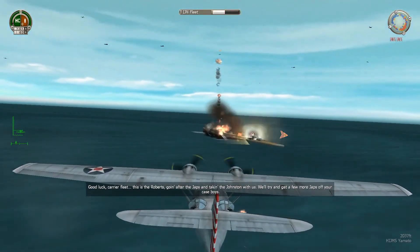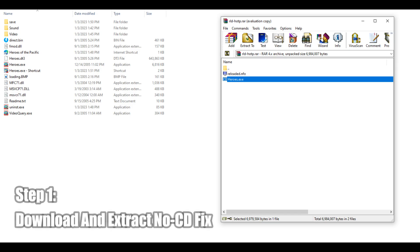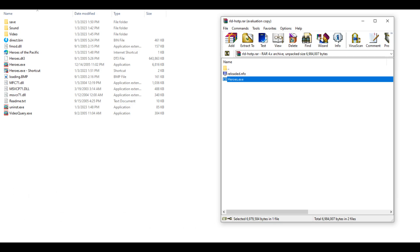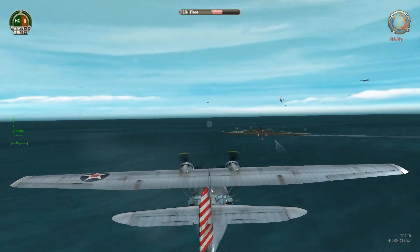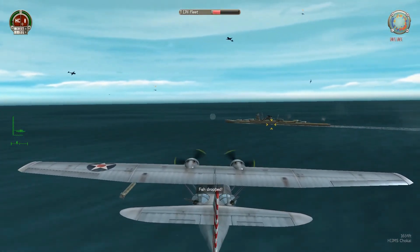Fortunately, in the case of Heroes of the Pacific, the only issue preventing you from getting the game to run should be the game's inability to do a proper CD check. And to fix this, all you really need is a no-CD fix. So simply download a no-CD fix and copy and paste heroes.exe into the game's directory. The game should now run, however you may have issues with it running in windowed mode rather than full screen mode.